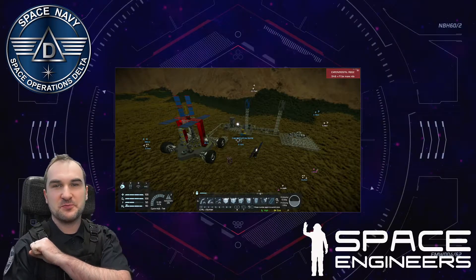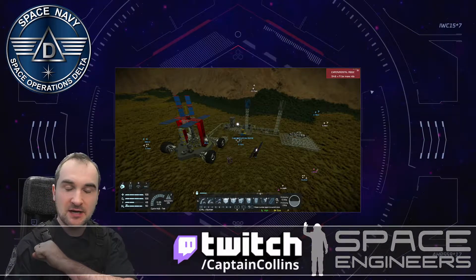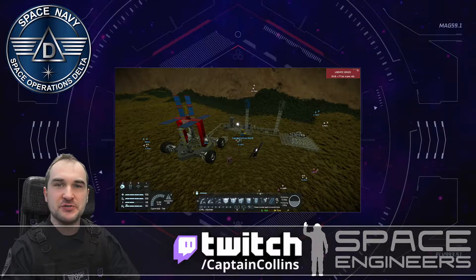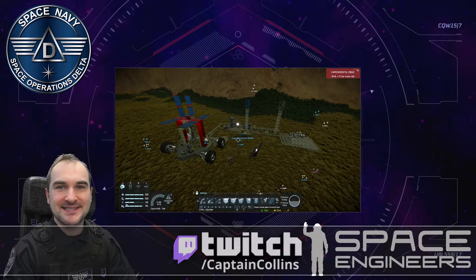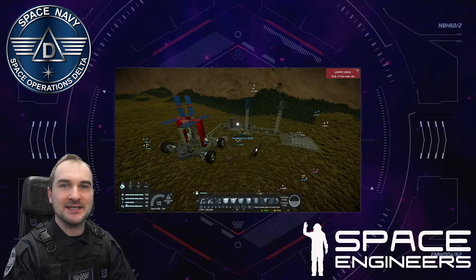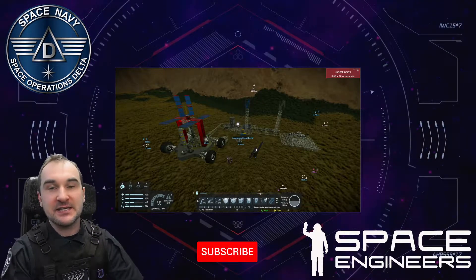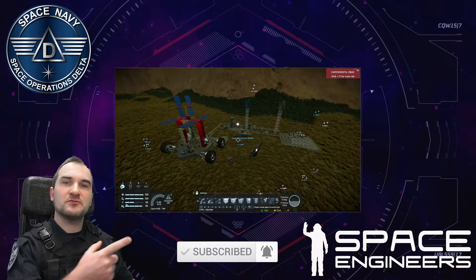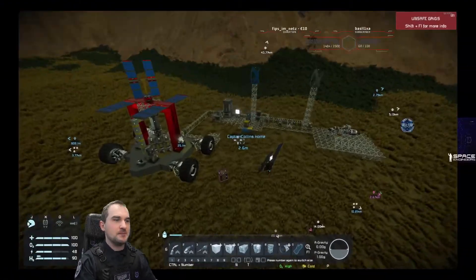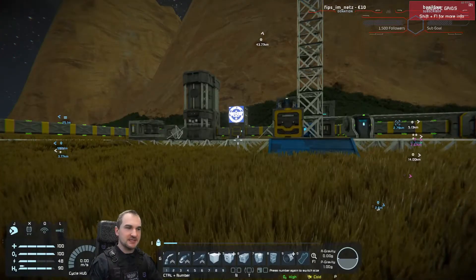Good morning, spacemen. Welcome to Space Operations Delta. I'm your captain, Captain Collins, and welcome back to Space Engineers. Today, I want to talk about five different ways how you can save your character in the game, or at least let him respawn where you want to. Let's start by jumping right into the game and talk about the different ways.